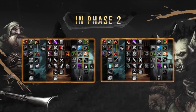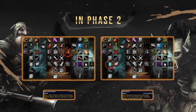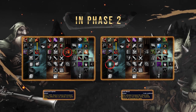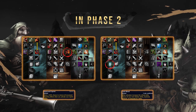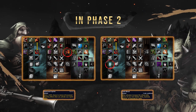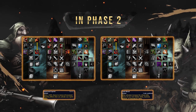Right now there are two main talent specializations being played: Improved Sprint and Cold Blood. Improved Sprint picks up some extra hit rating from the talent Precision inside of the Combat tree, as well as Improved Sprint — perfect for when up against any class who's looking to kite you. Whilst Cold Blood doesn't pick up any hit rating from talents and requires 5% hit rating from your gear, but gives you a lot more damage, especially burst damage.